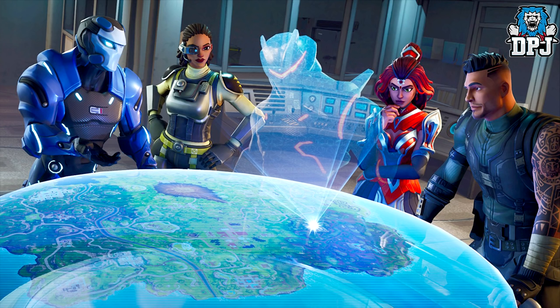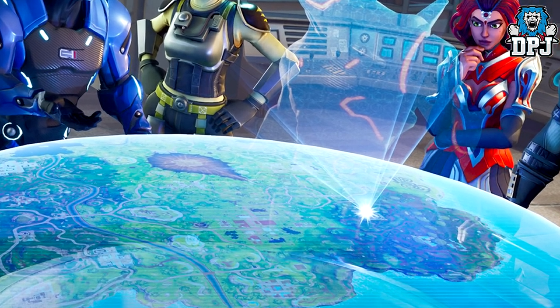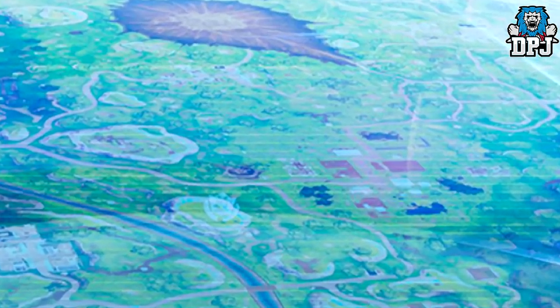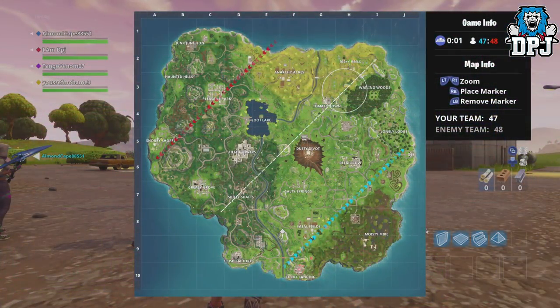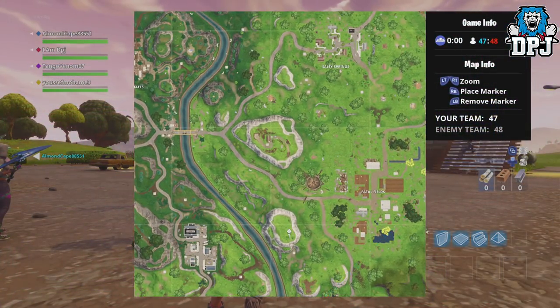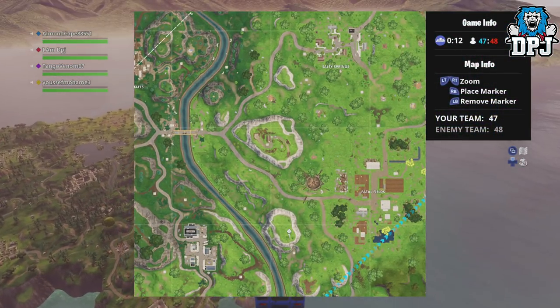This week being week three, if you have completed all this week's challenges, you will receive this loading screen seen on screen now. If you look into the hologram of the Fortnite map, you can see exactly where you need to head — I will show you the location on screen now. I haven't done all this week's challenges yet so it won't appear on my screen, but for those of you who have, head there and get those battle stars.